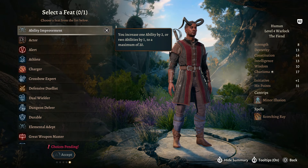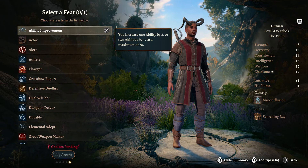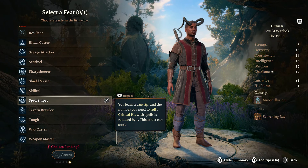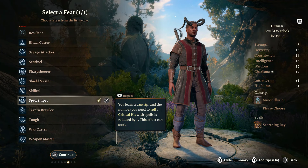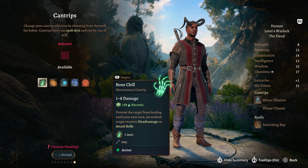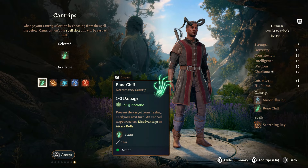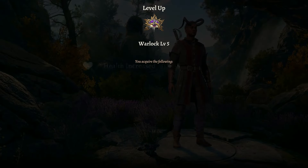For the feat, we're going to scroll way down and choose Spell Sniper. This lets us learn a Cantrip and reduces the number we need to roll for a critical hit with spells by 1, and that effect can stack. It makes us a lot better when using Cantrips, especially Eldritch Blast. We get an additional Cantrip, so I'll go with Bone Chill - it does a little damage and really hurts undead enemies, which is nice since there are a lot of them in Act 2.